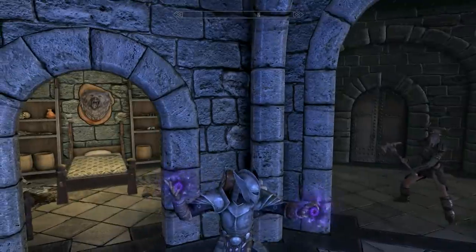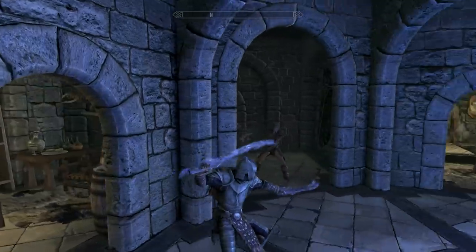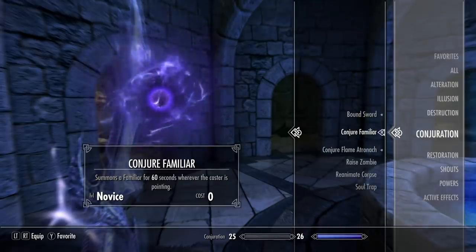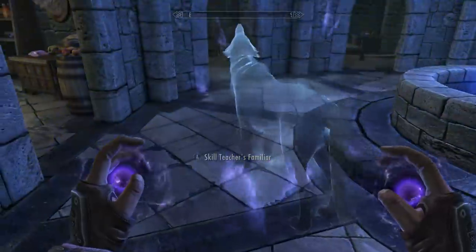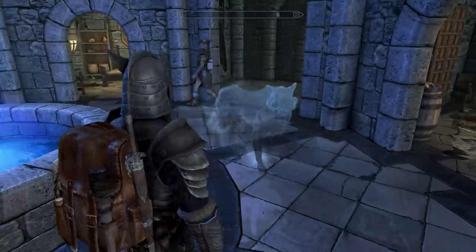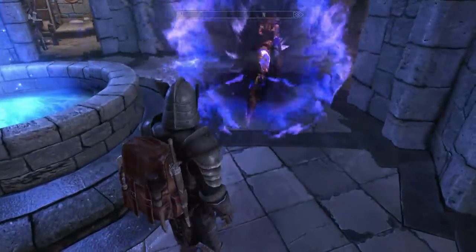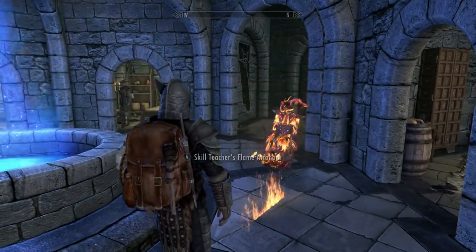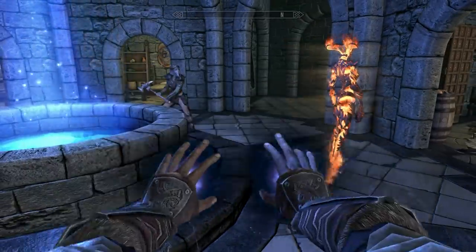Here we got Bound Sword — two Daedric Swords, not too bad. And then Conjure Familiar. Now we have Conjure Flame Atronach, probably my favorite looking out of all of the summonable Atronachs. And then Soul Trap, so that you cast this on people to trap their souls to fill soul gems.